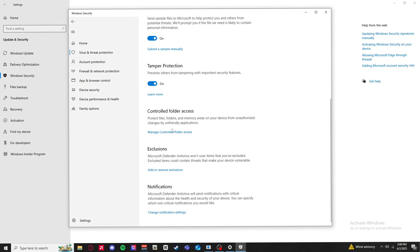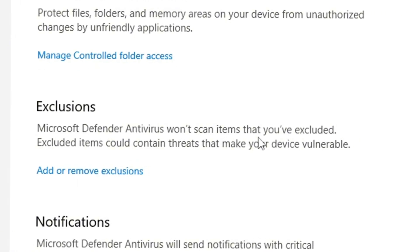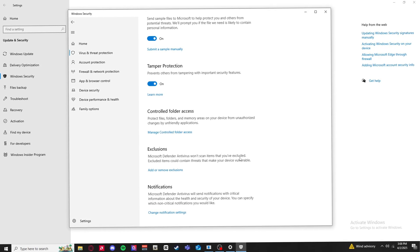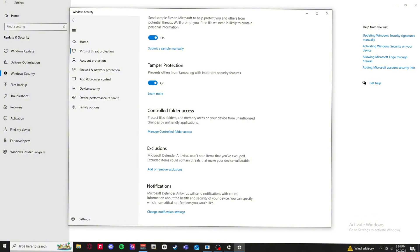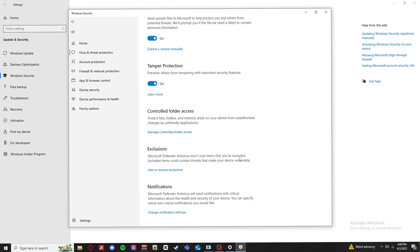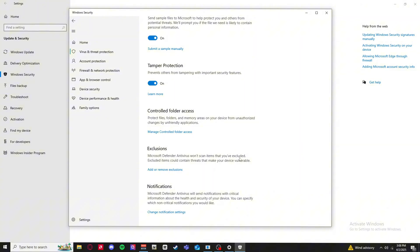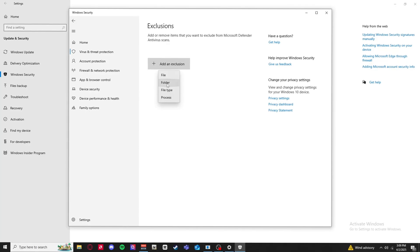Scroll down to Exclusions. Microsoft Defender antivirus won't scan items that you have excluded. This is important because the new updated RagePluginHook and LSPDFR configuration files might appear as a virus, so your computer will scan over them and won't allow them to load or run completely. Hit Add or Remove Exclusions, a window will pop up - press Yes on that.